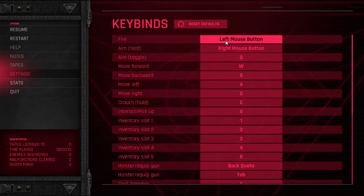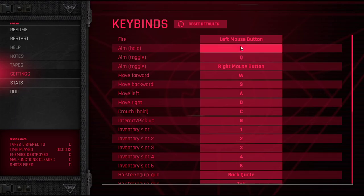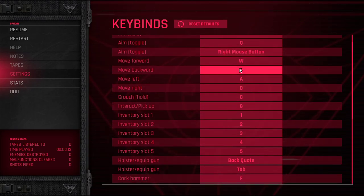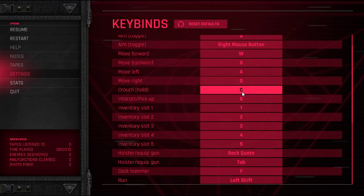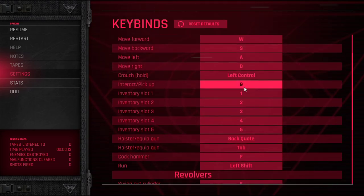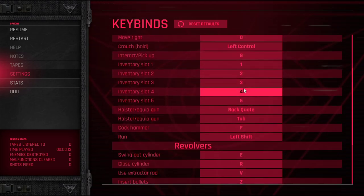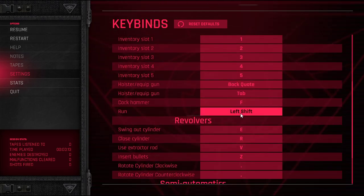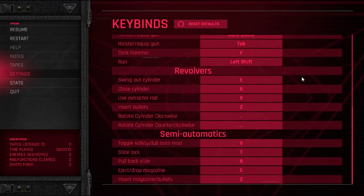Let me check out the keybinds. Fire, aim — I'm going to change aim to right mouse button. Toggle down iron sights, forward, backwards, left, right. Crouch hold — put that on left control. G is interact/pickup. Inventory slots, holster/equip gun — I think I want to put that to Q. Tab is cock hammer, that is on F, left shift. We'll just get to these controls when we get there.